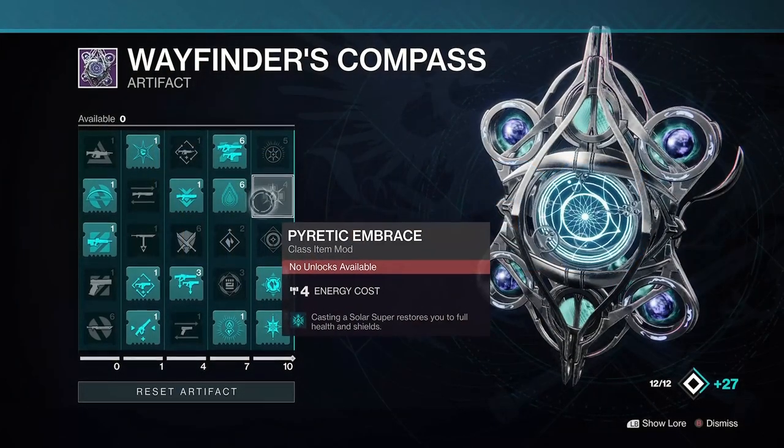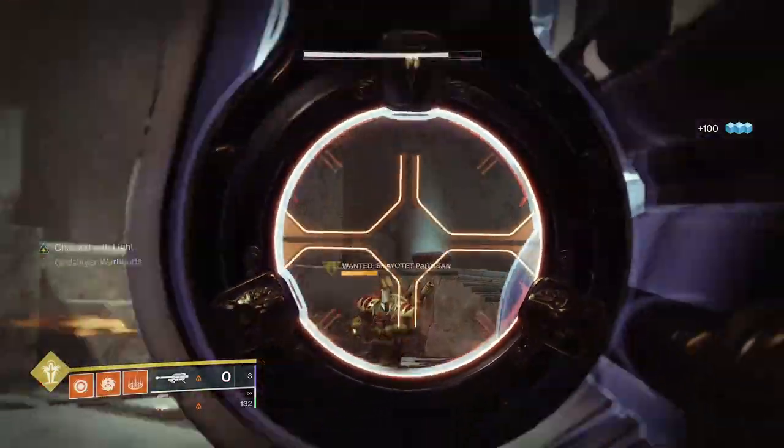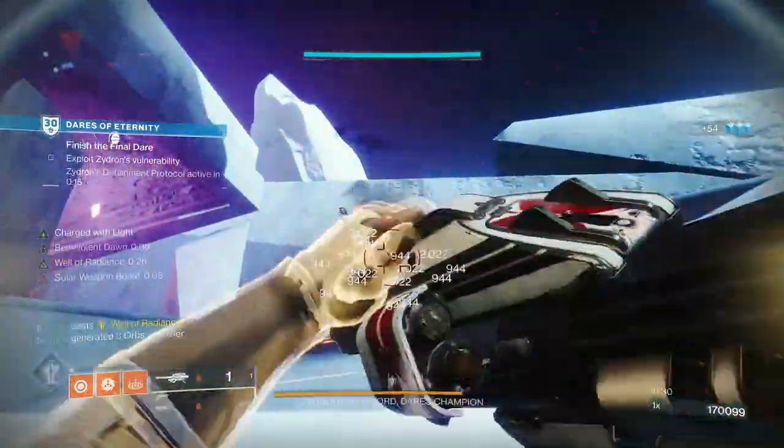There are lots of rumours doing the rounds that rocket launchers are getting a sweet artifact mod next season. We've all heard of the Gjallarhorn and its Pack Hunter perk, which already buffs other legendary rockets, granting them Wolfpack Rounds too.